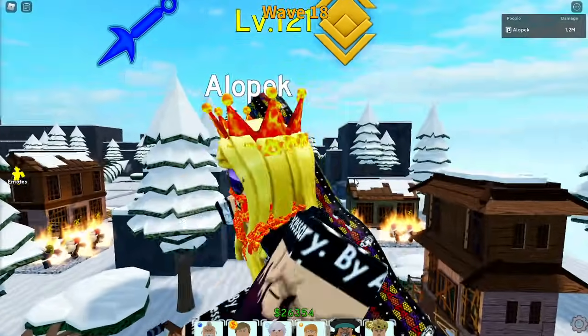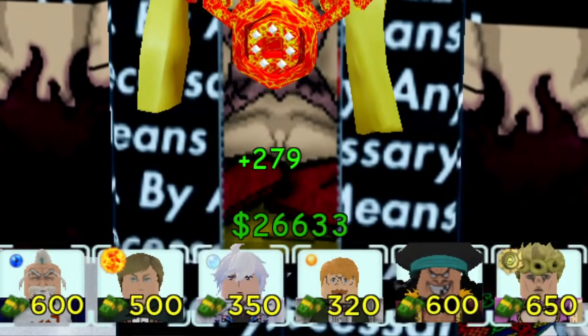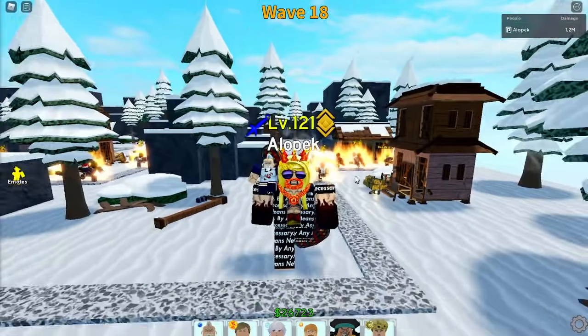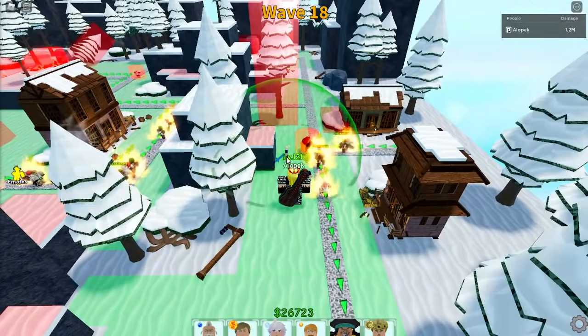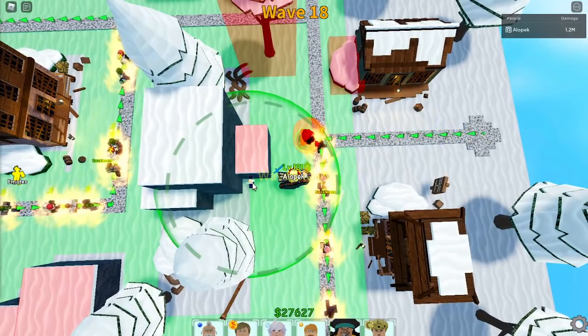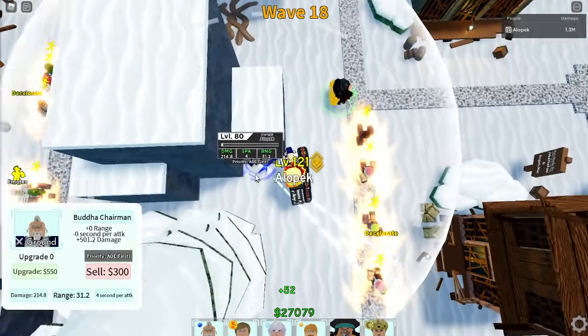What's up guys, it's your boy Alopec, we're back with another banger. We have the new blue eye orb, and somebody suggested we put it on Nidoro — honestly that's a great idea. Today we're putting on Nidoro. Nidoro is a crazy unit; he hits like half of his AOE range and he has crazy range already, so let's check him out with the blue eye orb.